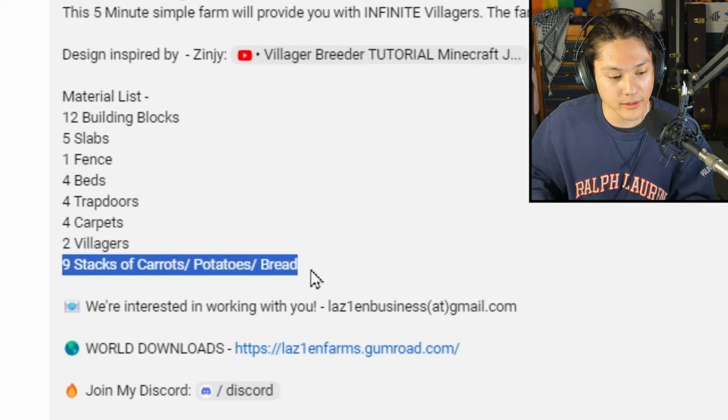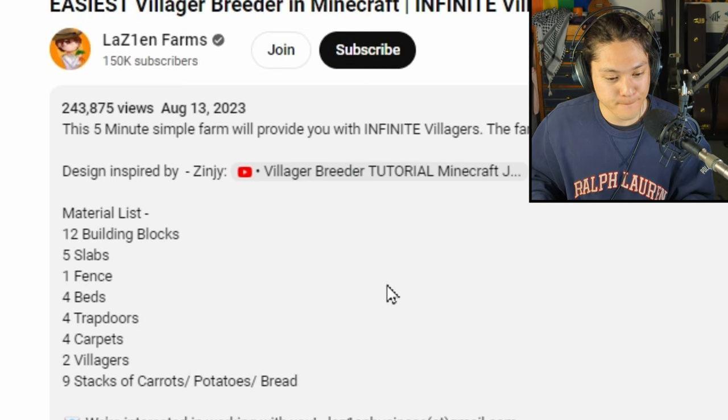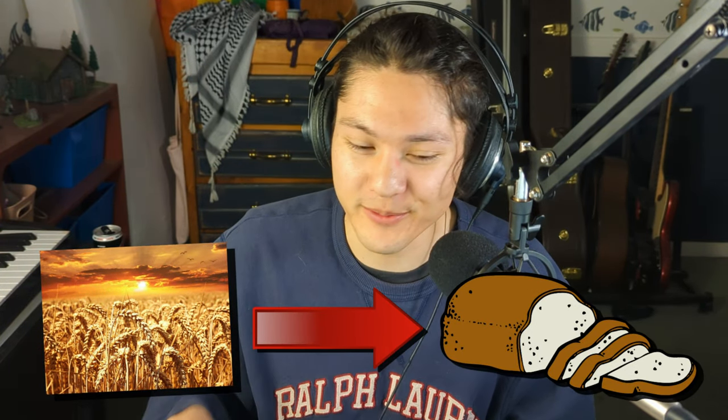I'll also need two villagers, and nine stacks of carrots, potatoes, or bread. Wow, nine stacks! So I'll need to go harvest some carrots, potatoes, and wheat, which can be used to make bread.